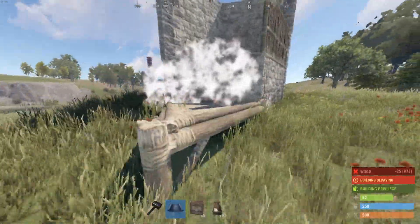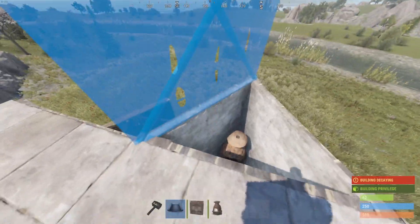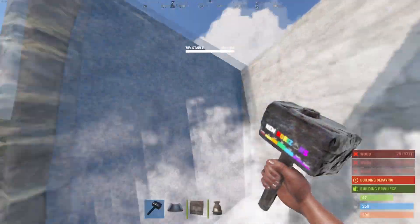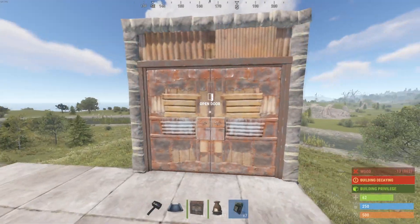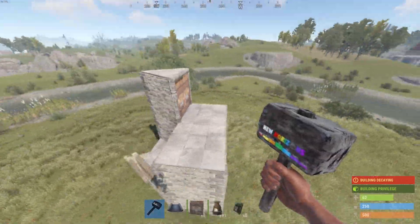Upgrade that triangle and place a new one so you can jump up easier, then I'm going to be making an airlock right here which is going to help you from getting raided by door campers. And there you go — that's the basic essentials for the beginning of the base, so from here we're just going to keep going on and upgrading.